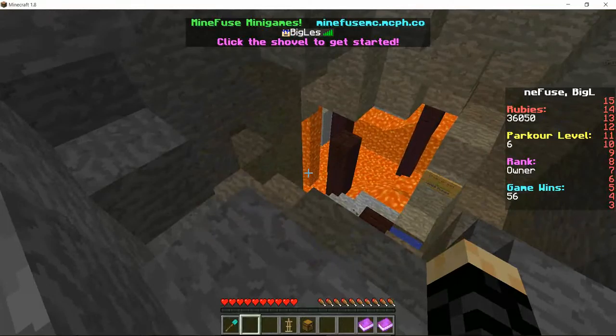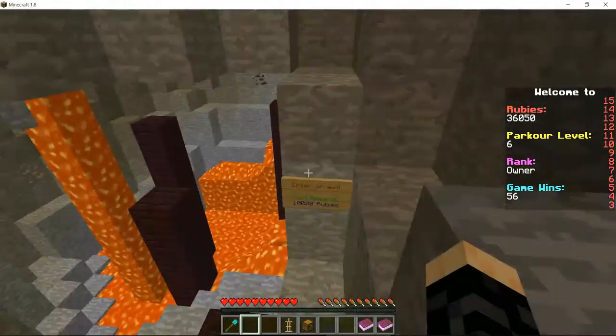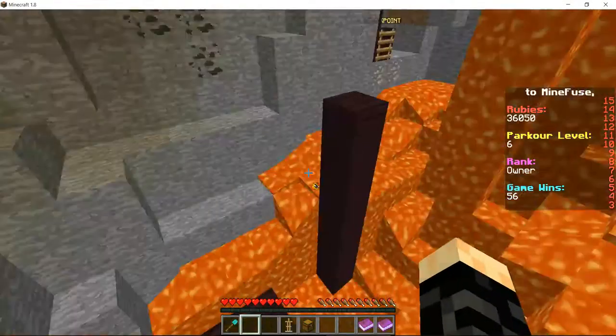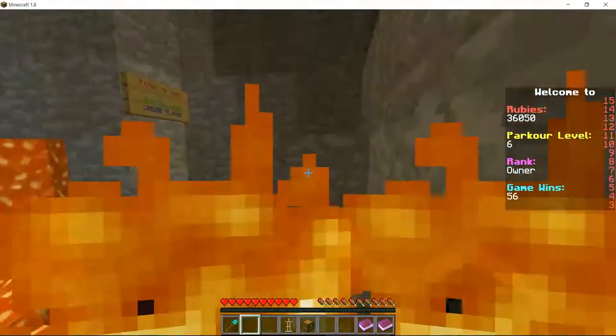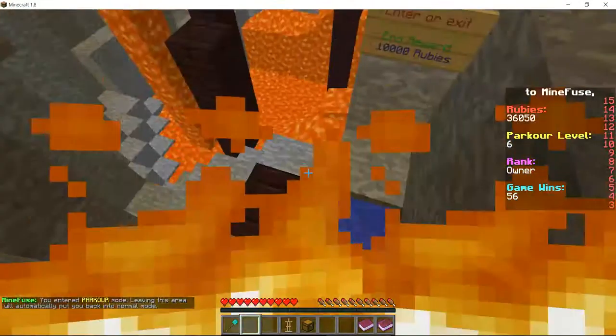It's in the top, as you can see. Come check it out. We have parkour — you can enter parkour mode and do some parkour. Of course, it will teleport you back once you hit the lava, but I already finished parkour, so it won't do that.